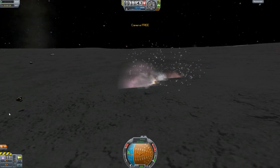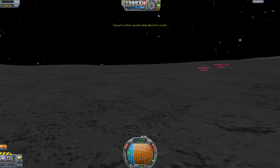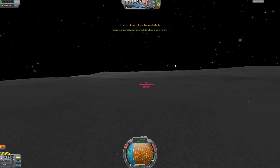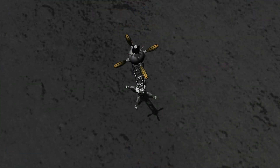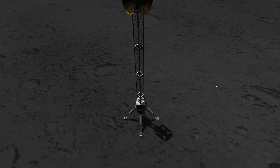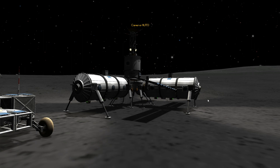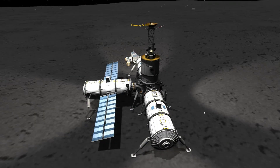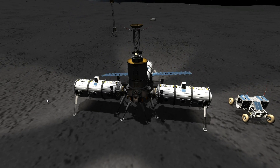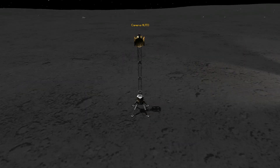They fly off in that direction, and here we have the beautiful deployment of the tower. That is one good thing about action groups — it allows you to have really beautiful deployments like that. So now we have a legitimate comms array on the base, and we can communicate with ease with whatever we need, be it the station or the rover.